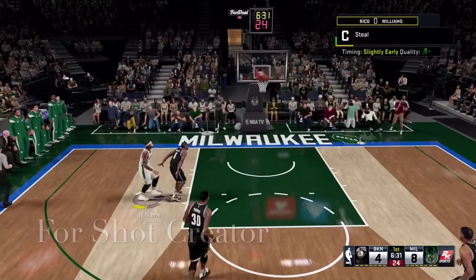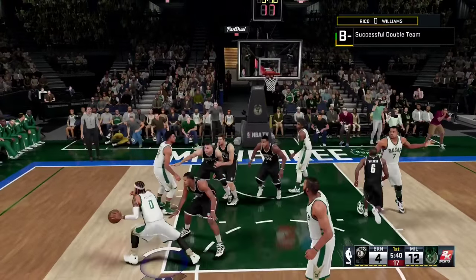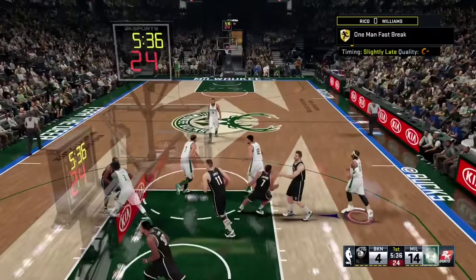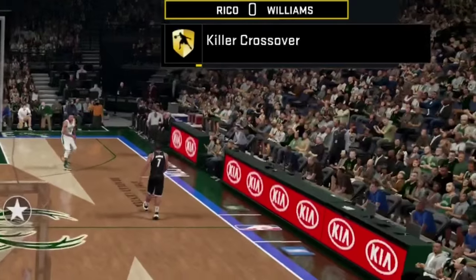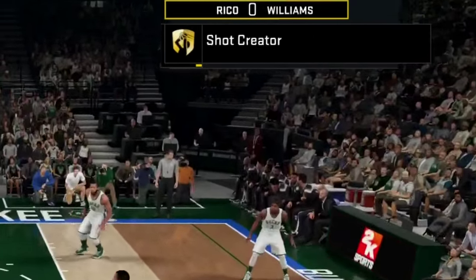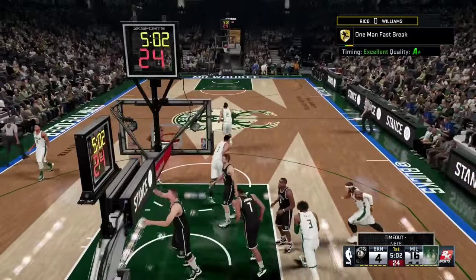This is how you get Shot Creator. You can do dribble pull-ups or spin jumpers. You wanna do dribble pull-ups or spin jumpers — they're the easiest. You see me spinning and hitting that shot. Look at the badge popping up — Shot Creator right there. You're gonna wanna hit 200 shots of those. Just do the spin jumpers, they're the easiest.